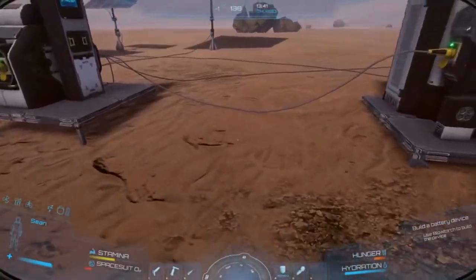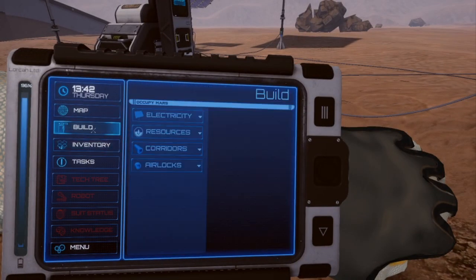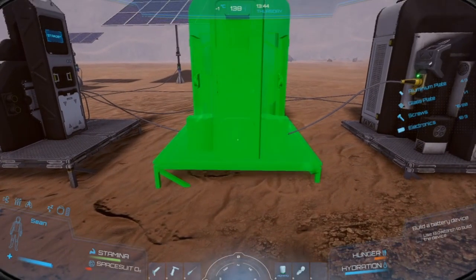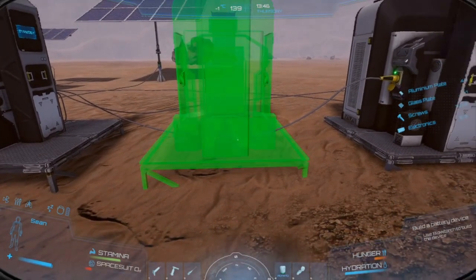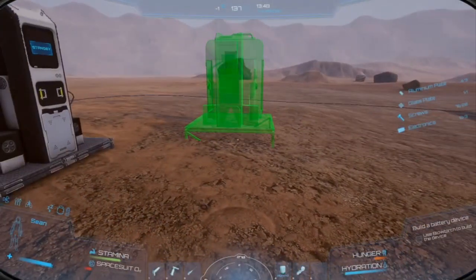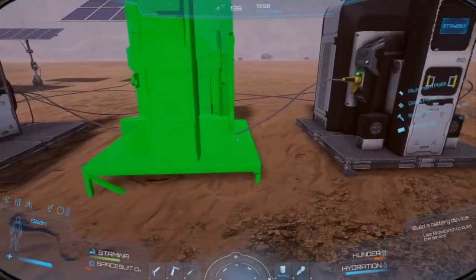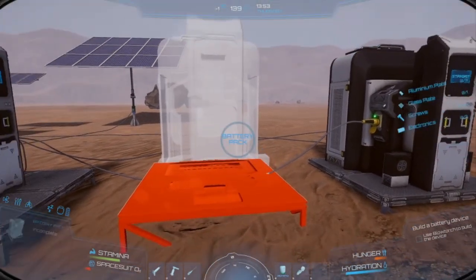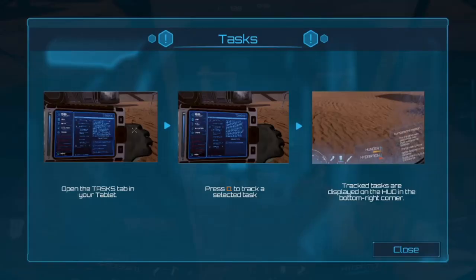Standing in place, I open the build menu and place the battery pack. I couldn't figure out how to rotate it but it kind of faces you by default based on whichever direction you're closest to it from. I position it, bring up the blowtorch with key 2, and build it. Now I've got a new task to complete before the sandstorm hits.